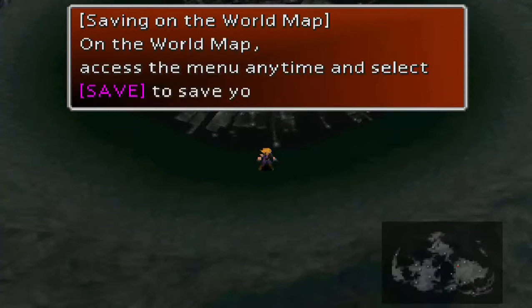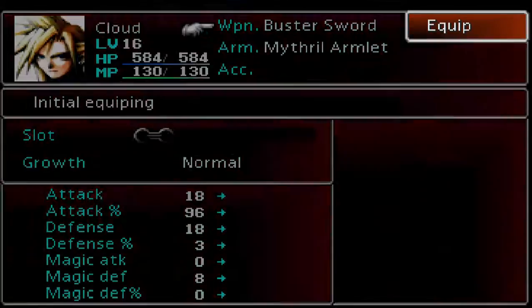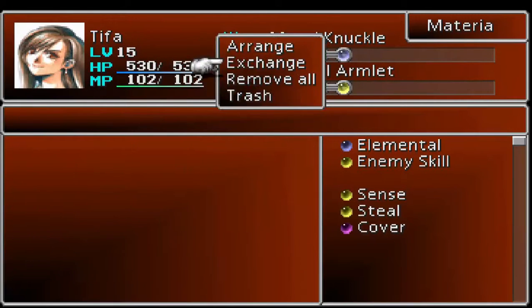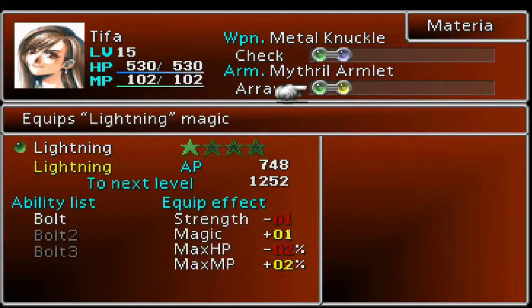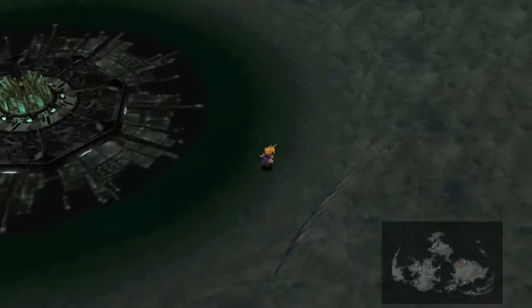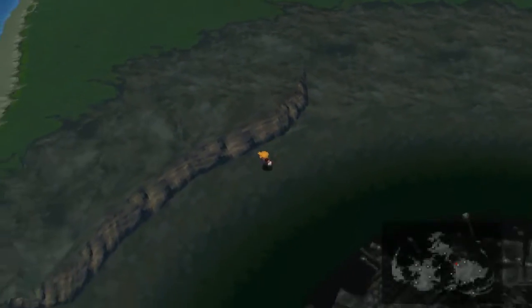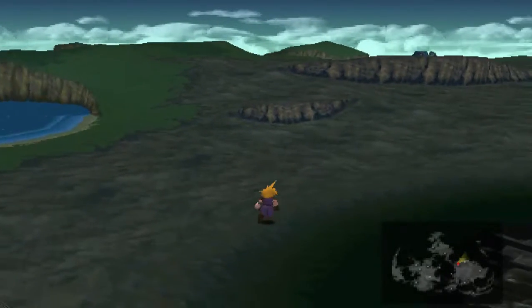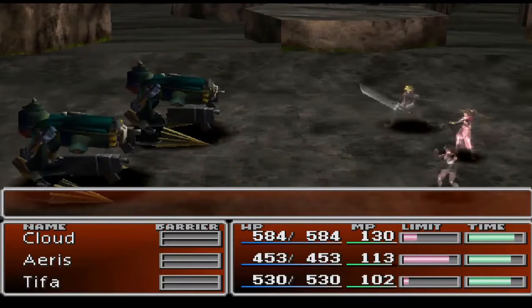And now the world map. You can save any place. We'll do a materia exchange — swap in Steal, cause I'm positive you can steal a weapon here. A quick word of advice: if you've had any difficulty defeating the latest monsters or bosses, be sure to grind around here and build up your team, because it's only gonna get more difficult.